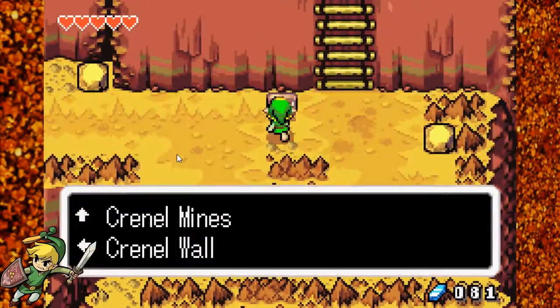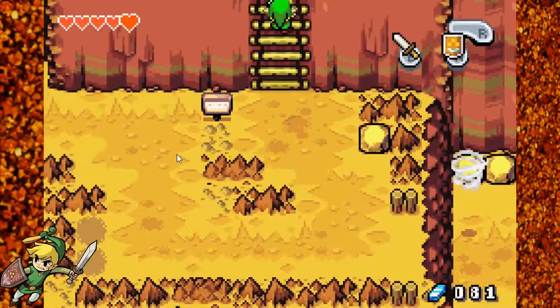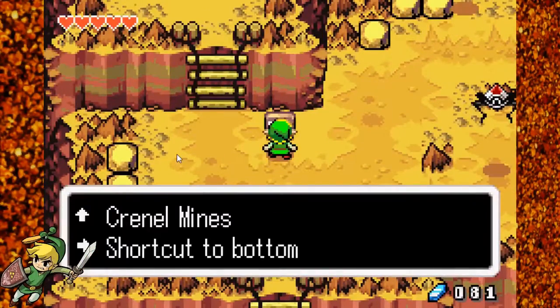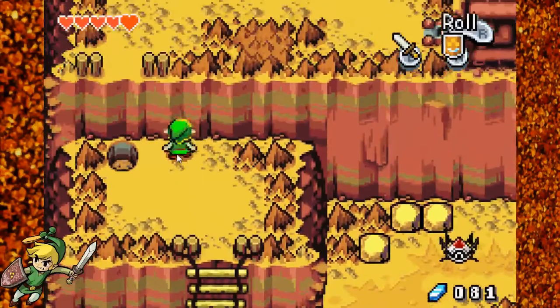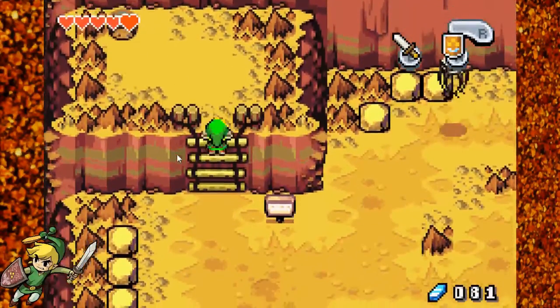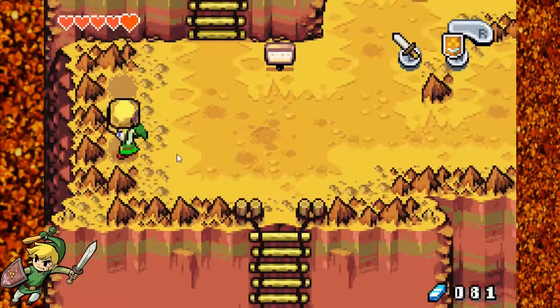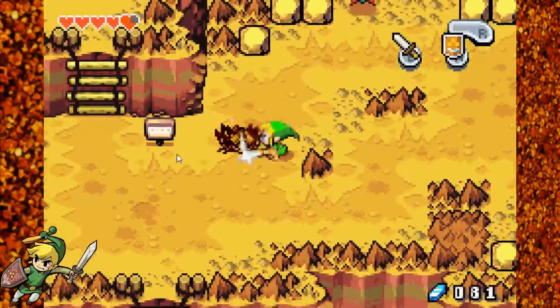Do we go up here? Yes. Mount Cornell can be a little bit of a mess to try to figure out. Up there is the Cornell mines, but we can't get there from here. So we're gonna have to go the long way around. Besides, we need to see Malari first before we go to the mines.